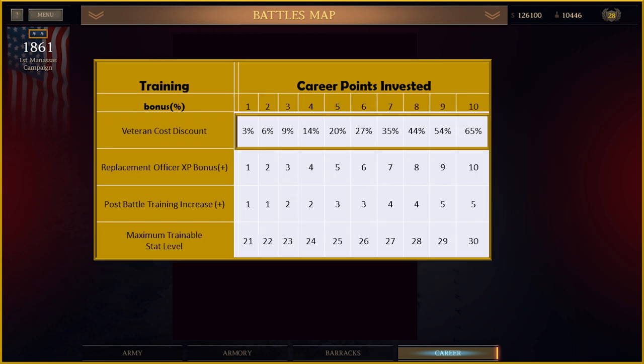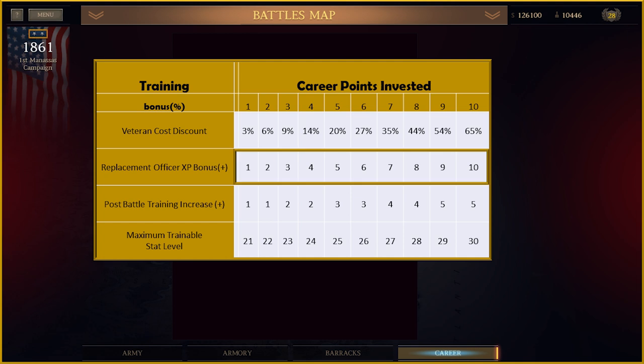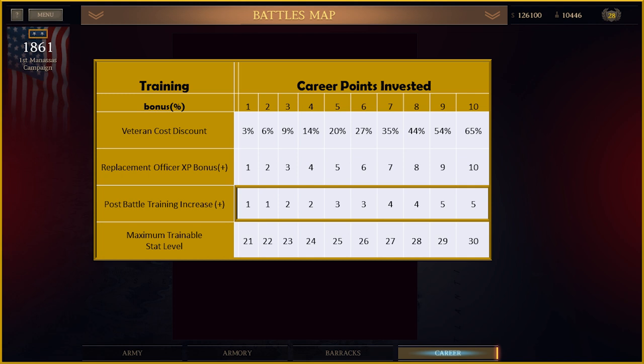Training has been completely reworked. First, vets in the mod are less expensive in general — buying vets for support units is still higher than for infantry, and training still reduces the cost. Second, training still increases the level of the replacement officer when one of your brigade commanders is killed or wounded. Third, recruits no longer get an instant bonus from training. Instead, training now provides stat improvements after each battle for your recruit pool, your veteran pool, and any unit that did not deploy during a battle.